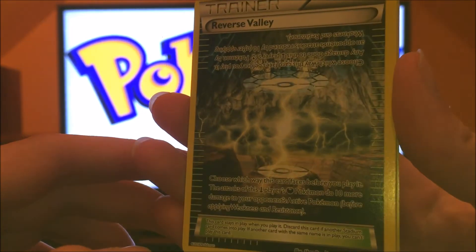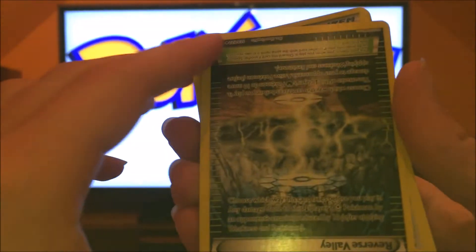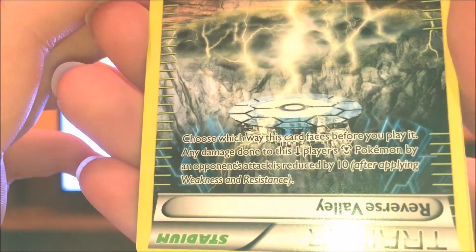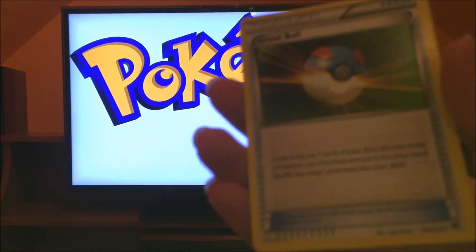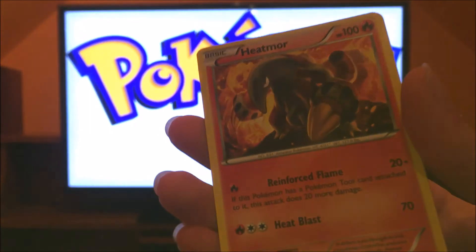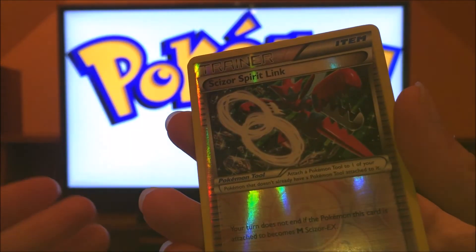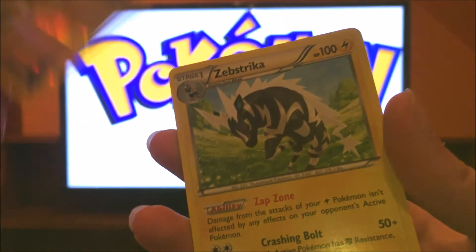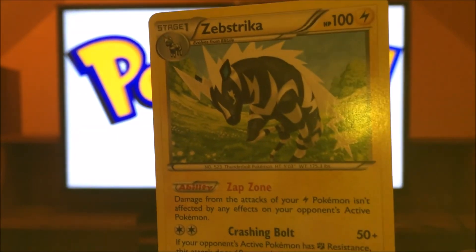Reverse foil Valley — wow, it's got upside down text, that's pretty crazy. Great Ball. And Heatmor. Going to see our Scizor Spirit Link again — this is not from the Scizor pack.